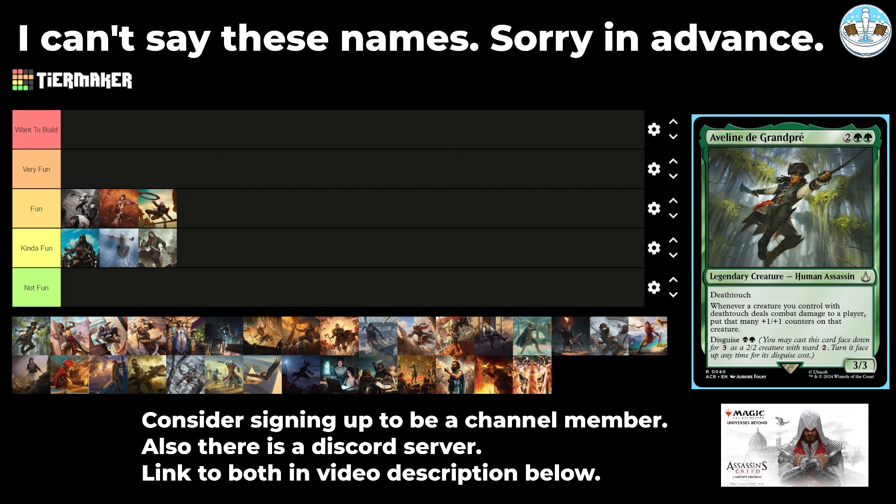Next up is Avaline de Grand Prix — a 4-mana 3/3 human assassin with death touch. Whenever a creature you control with death touch deals combat damage to a player, put that many +1/+1 counters on that creature. It has disguise for a black and a green, making it a Golgari commander. It's not quite the infect death touch commander from Kaldheim, but this seems pretty fun — you can play death touch snakes with weenies people don't want to block, and they just keep getting bigger and bigger.